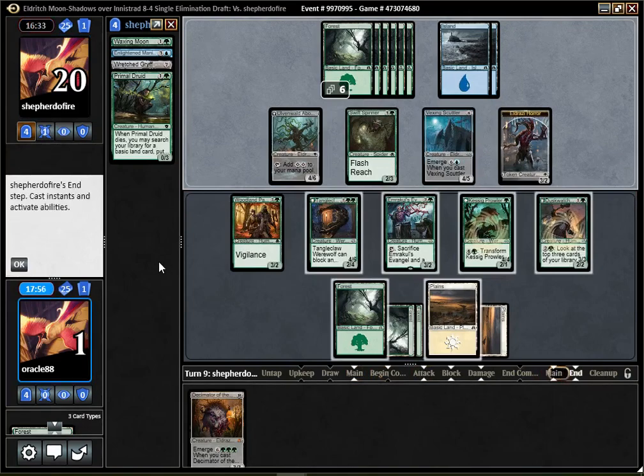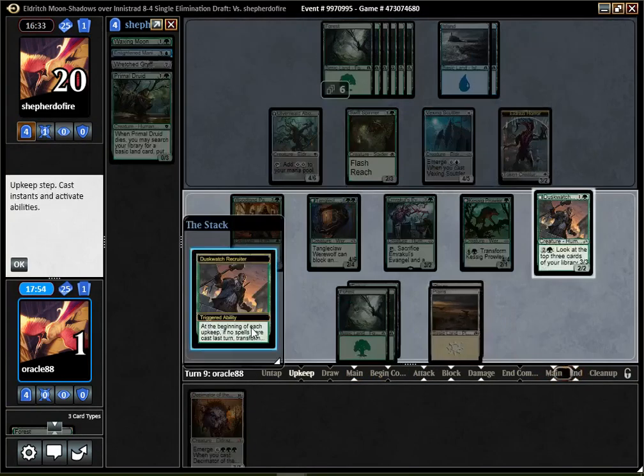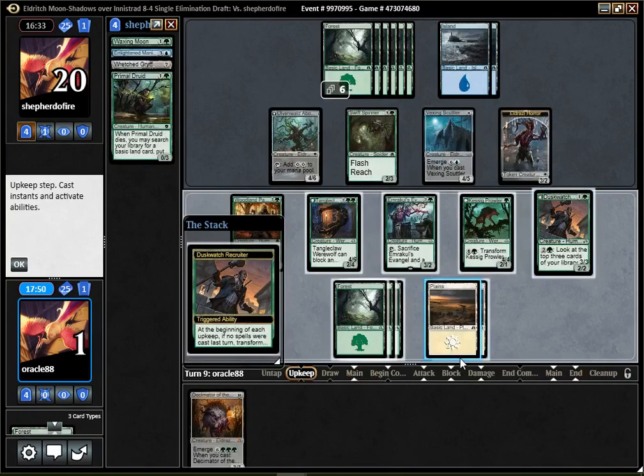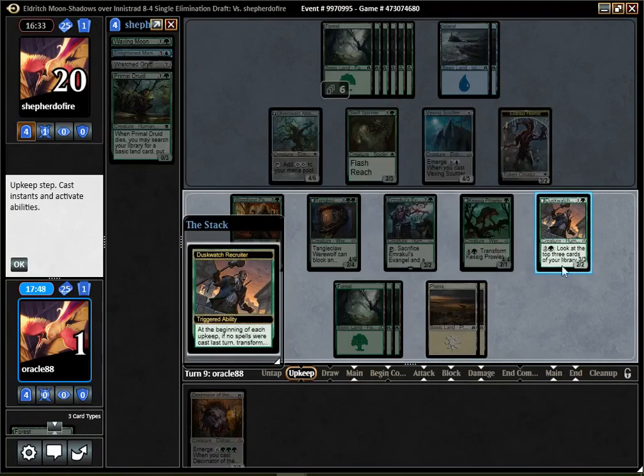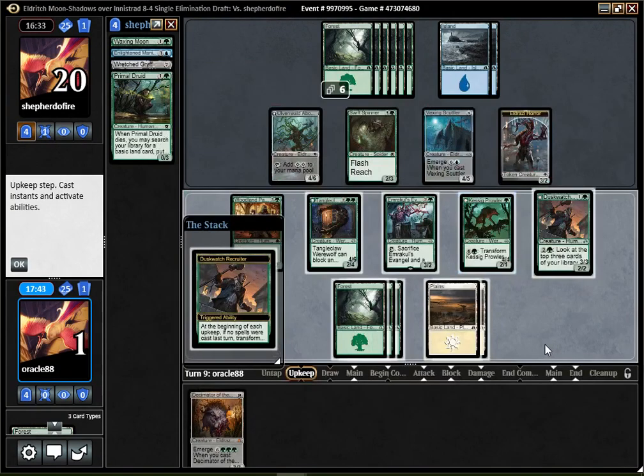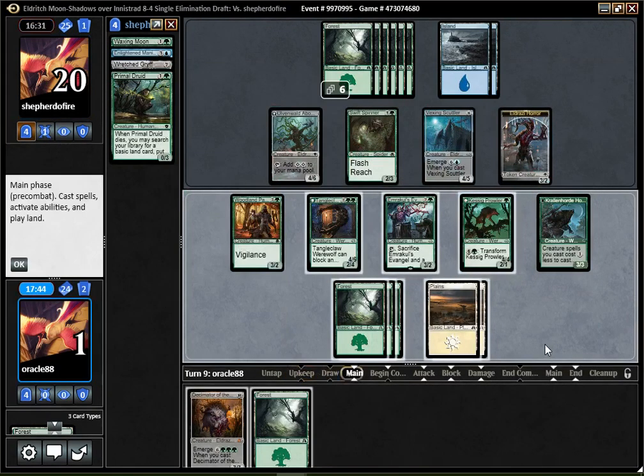They are not attacking though. But if they keep not attacking, I can start drawing cards off that. Should I try to get a card, or should I make that a 4/4? I think I'm going to let that flip, and either play whatever I draw or flip that thing.